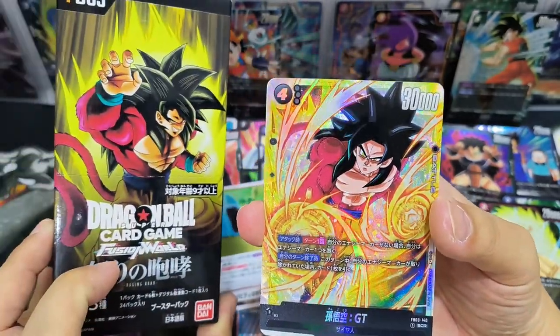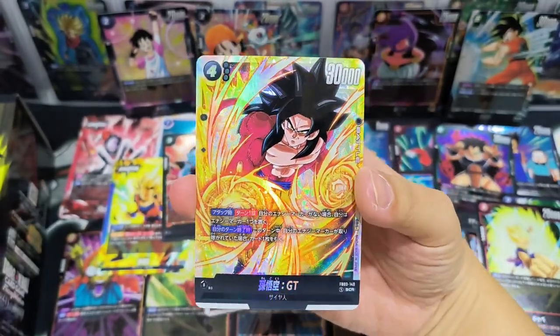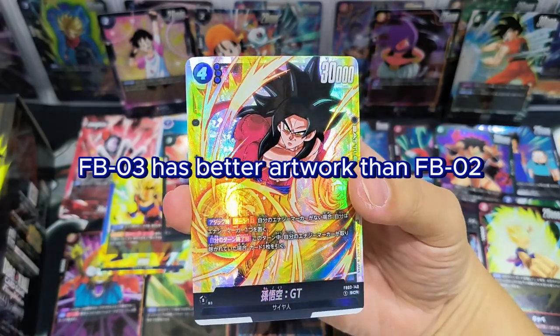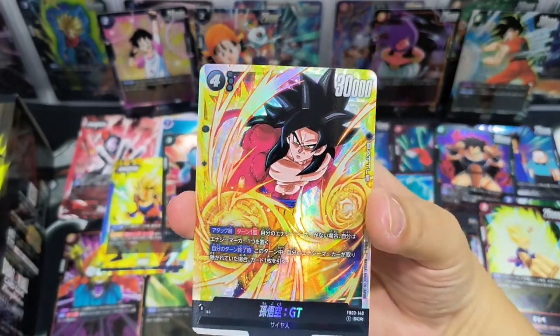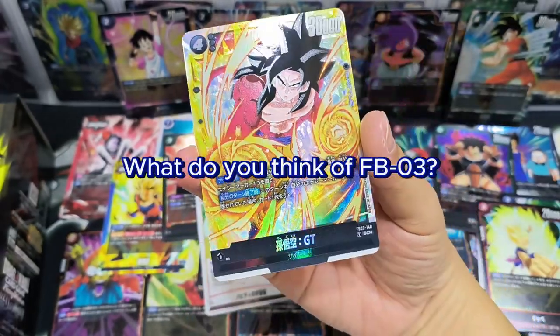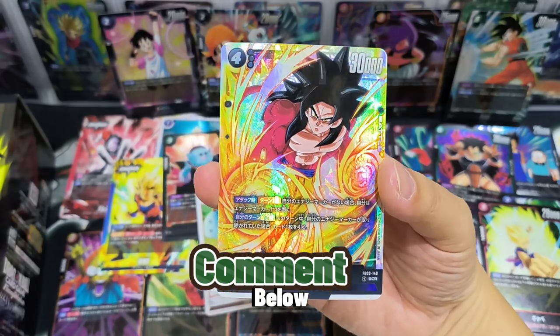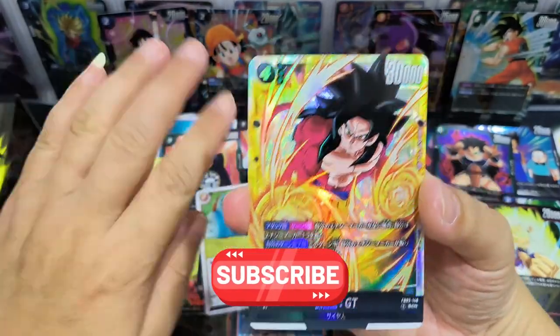We have a hit — this hit is a Secret Rare Card, Goku GT! Oh, this card is so cool. Happy to get him. Overall I feel that FB03 has better artwork than FB02. FB02 focused too much on special effects and every card looks almost the same. What do you think of FB03? Comment below and let us know your view. Give a like and subscribe — see you in the next video, bye!